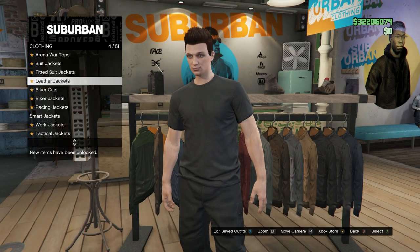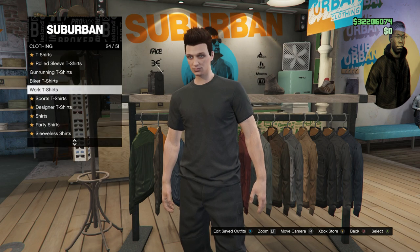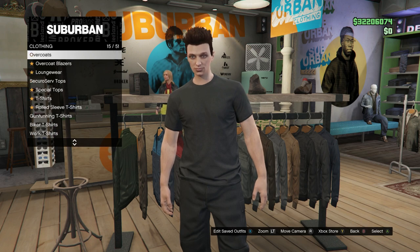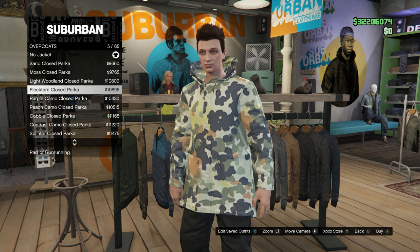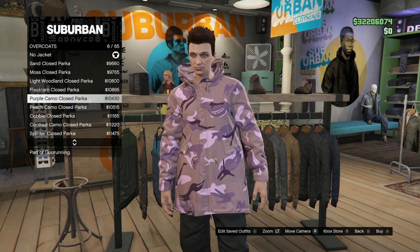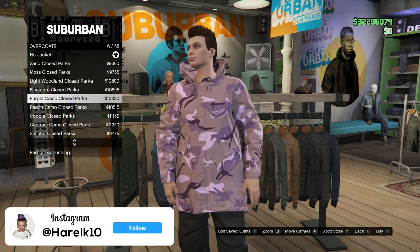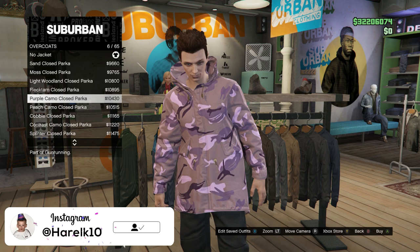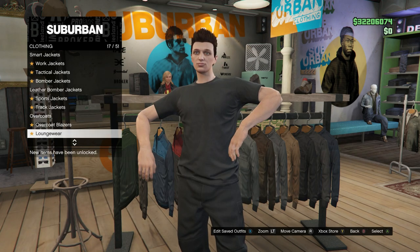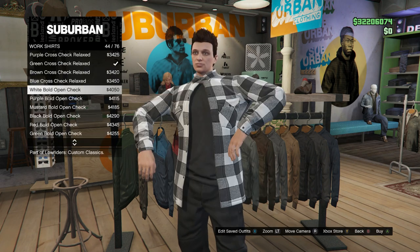Once you have all that ready, go into the top section. You have a few different options: you can go into hoodies, work shirts, or overcoats. In overcoats you can put on any one that says closed parka, but you'd have to open it in the interaction menu afterwards. I don't suggest the closed parka ones because you won't be able to see the belt that well, so I suggest putting on either a work shirt or a hoodie.